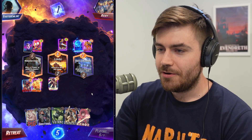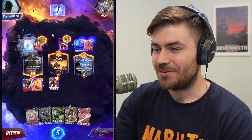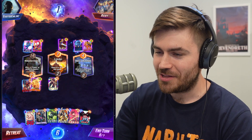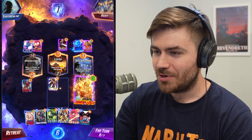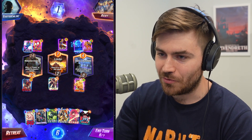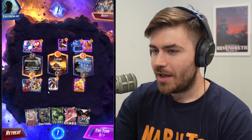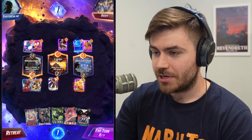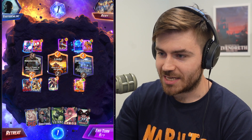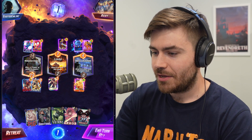The other thing I'm worried about against Cerebro decks is they also play Storm. They could potentially drop a Storm here on Limbo and end the game. So instead of dropping Taskmaster on turn 7, just to avoid that possibility, I'm going to move my Human Torch and then drop my Taskmaster. That way, if they do drop a Storm we're going to be winning, and if they don't, we're going to be at 36 on Taskmaster and Human Torch — that's probably good enough to win anyway.